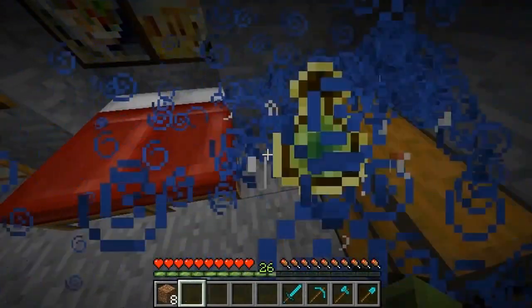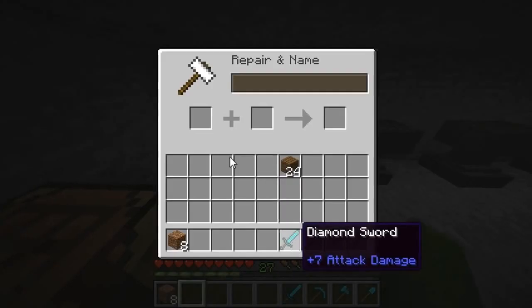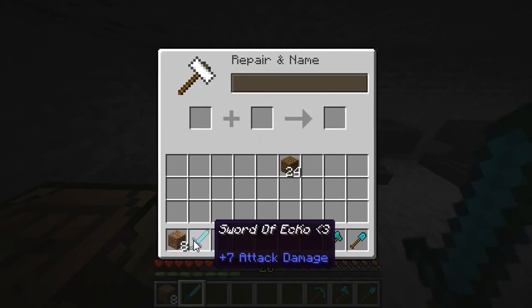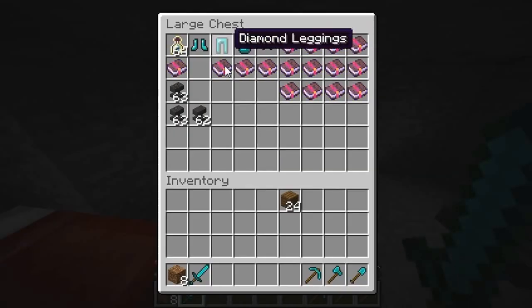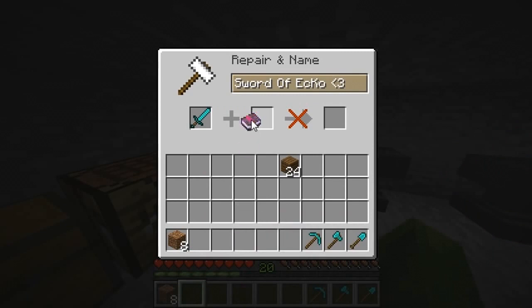What is up guys, it is Echo and welcome to a Minecraft Title Update 14 Anvils Explained video. Anvils are confirmed to be in Title Update 14 — we've seen them from the screenshot and judging from the comments on my video, you guys are very excited to see it. It's going to be a very useful tool and I cannot wait to show you on console version. I also feel this will definitely be one of the best things added to the console version because it's so unique and has a lot to offer.